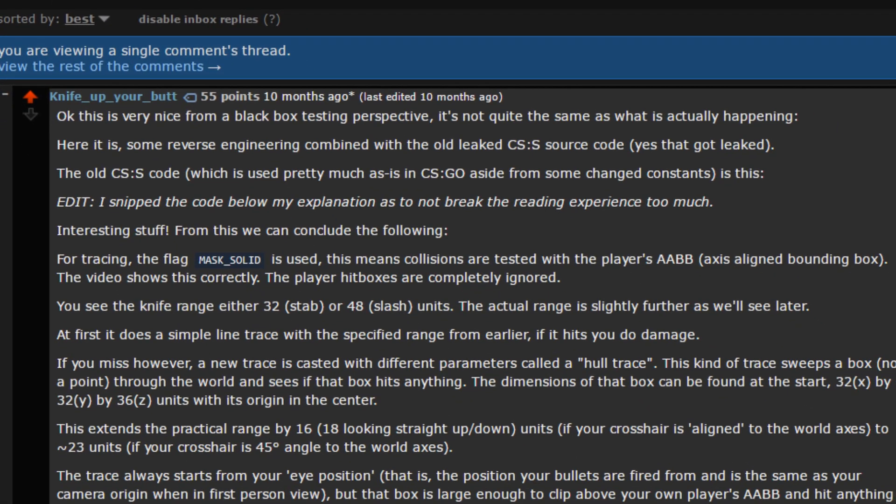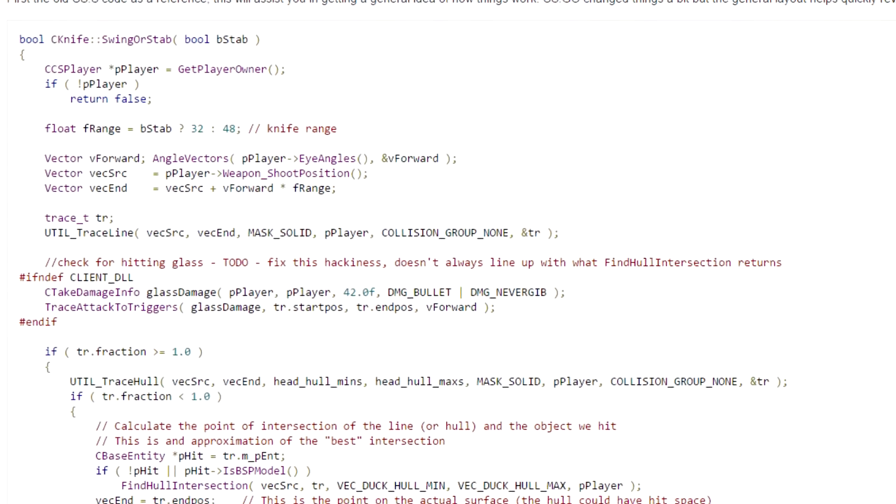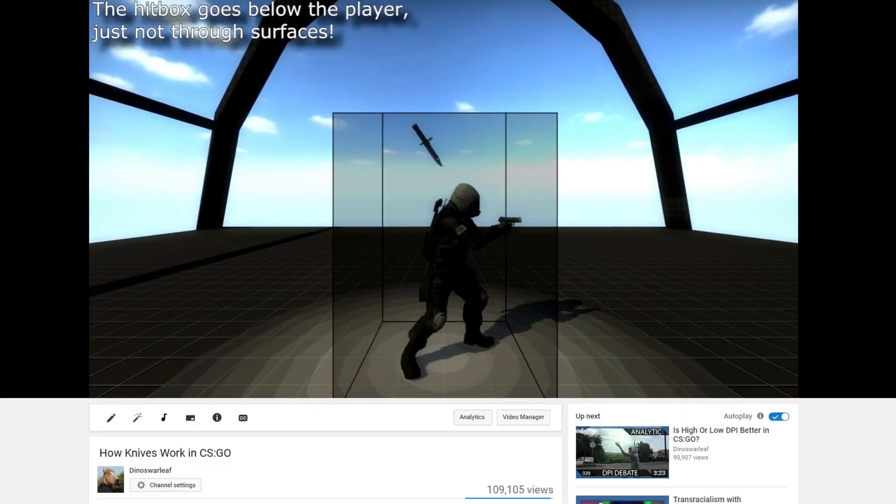The code itself can be found on the Reddit comment in the description, as the only other place I could find this was on a cheat forum. First, hit detection.